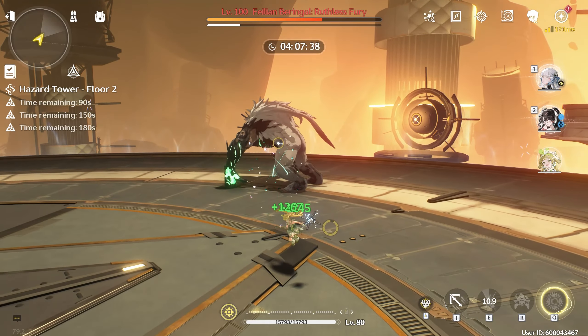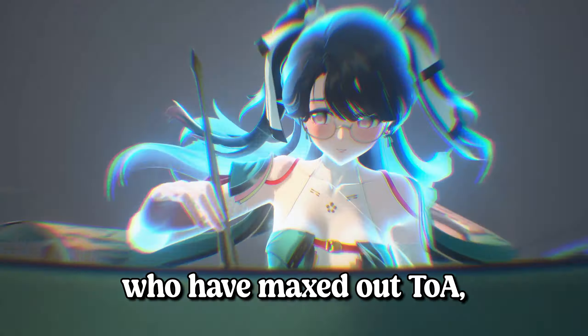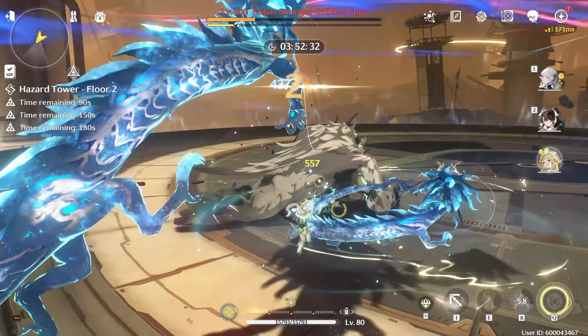This is probably the easiest lineup in Tower of Adversity so far, and if you are on the FTP side of things, you are going to be extremely happy. The current buff in the new Hazard Tower lineup gives the entire party 10% attack, 20% crit rate, and 30% energy regen for 12 seconds when being healed. And this is on top of the Rejuvenating Glo bonus with the exact same trigger.